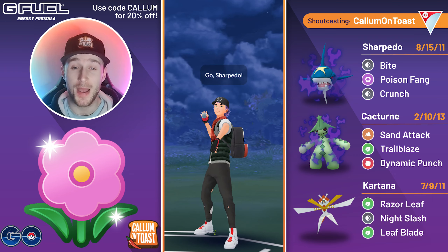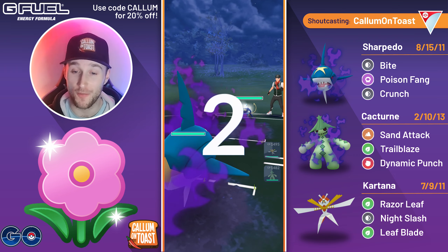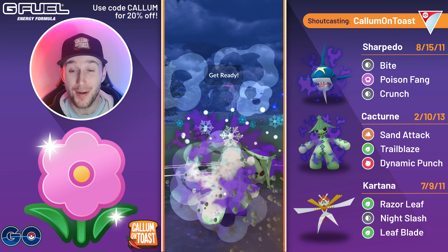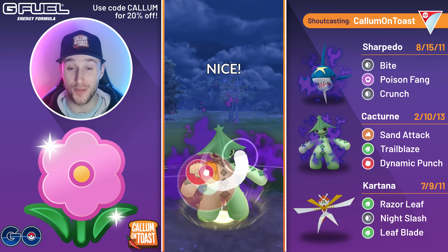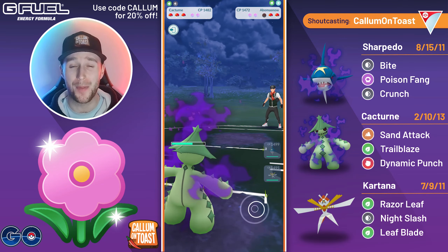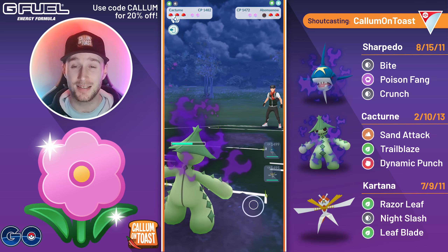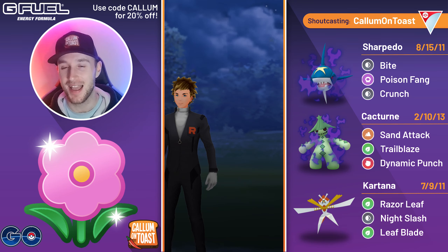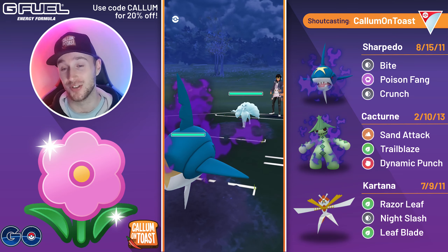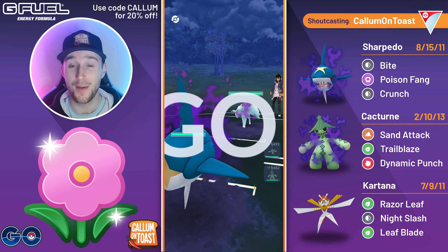Going into the first battle, we lead Shadow Sharpedo into a Purified Whiscash. We've got two Grass-types in the back, so I swap into my Cacturn. The opponent is incredibly slow to react, and we go straight for the Dynamic Punch. The opponent no-shields it. We one-shot the Abomasnow and the opponent concedes the match there. Shadow Cacturn completely ruins the opponent's day.